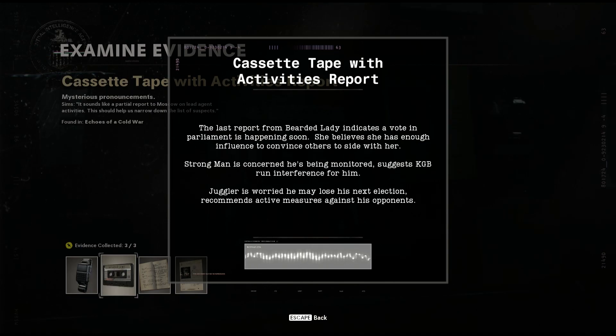Next up you're going to have an activities report cassette tape, and what this does is give you a gender for each of the characters. For mine, the bearded lady was female, the strong man was male, and the juggler was also male.